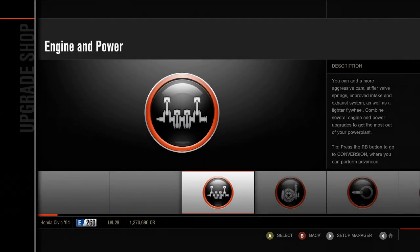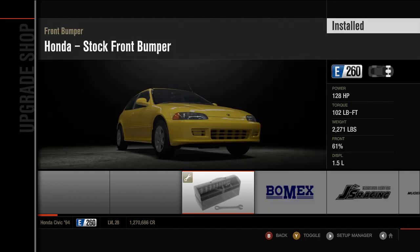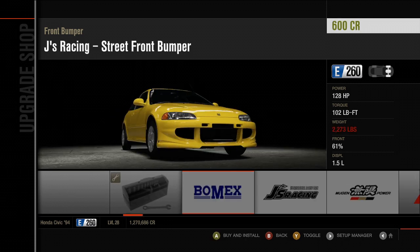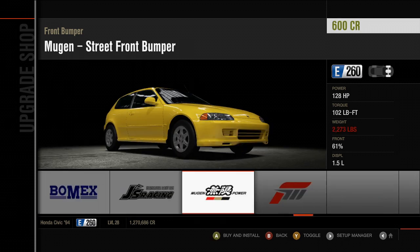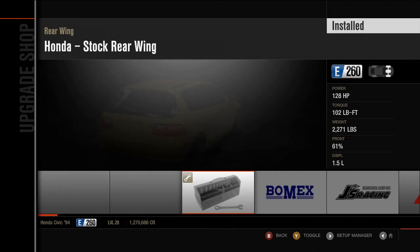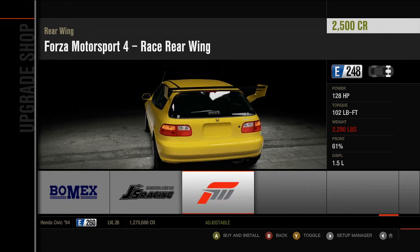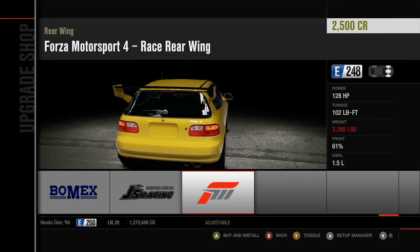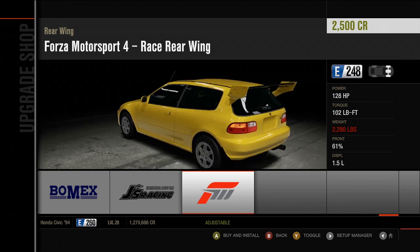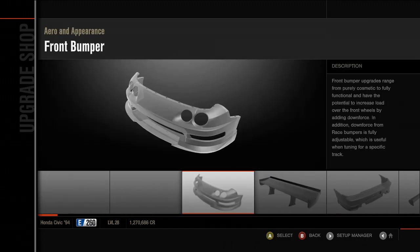Now if you have never played the old Forza games, I kind of feel sorry for you. Because let me tell you, they put a lot more effort into the customisation, and even the Forza Aero looks better. This wing is the only thing left of the old Forza Aero in the newer games — the hatchback wing. But it doesn't look so bad when paired with the old Aero.